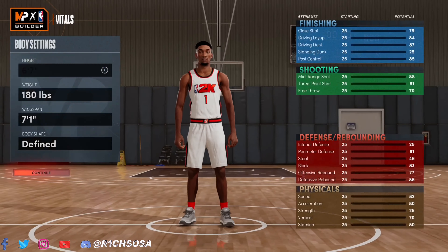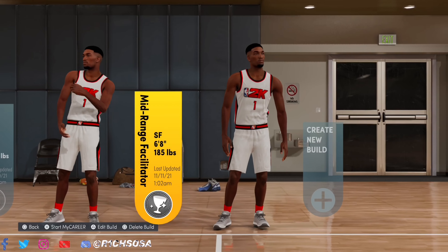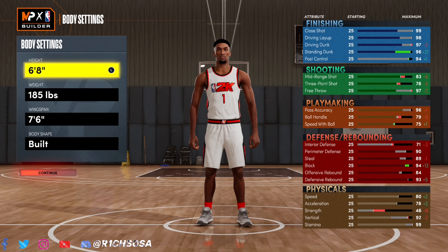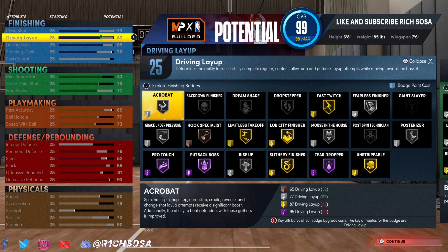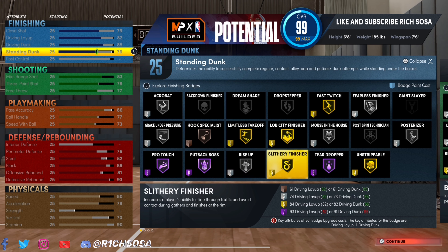When it comes down to the physicals, these are going to be a little different just because of the height difference. Now let's get into the 6'8" version — same position, small forward. Height 6'8", lowest weight, and for the wingspan we're going with 7'6". We also get 25 finishing badges on this version.